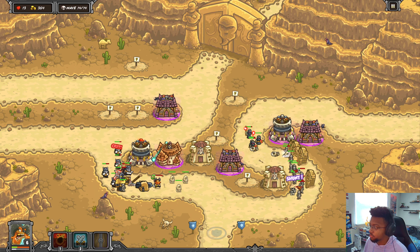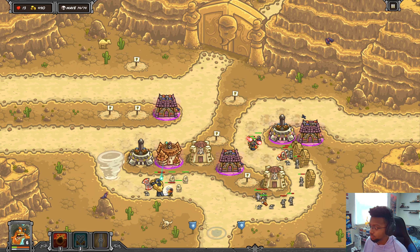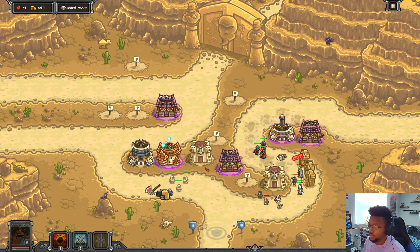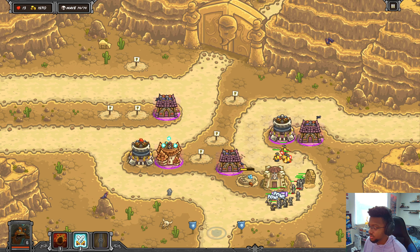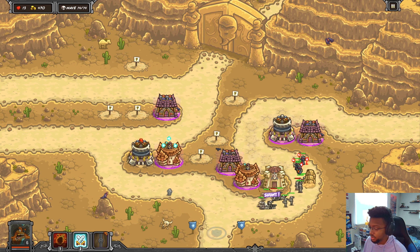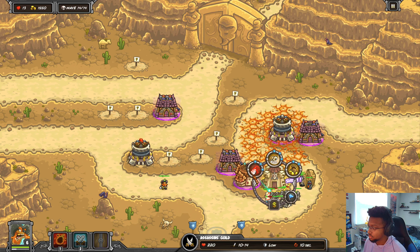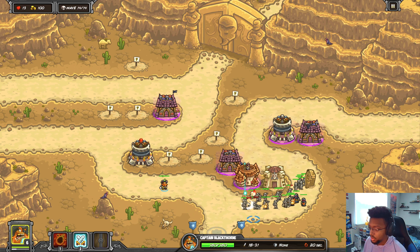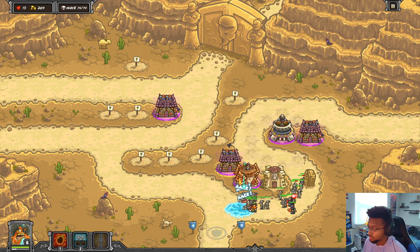I'll get another level of twister. This lane we're not doing too hot - can we get more furnace? I assume we're going to be fine, hopefully I don't die on the last wave - that would be very frustrating. I just realized we're not doing a whole lot of damage here for the sand wraiths. I had to sell something and get a magic tower real quick. We're not doing any damage to any of the sand wraiths.